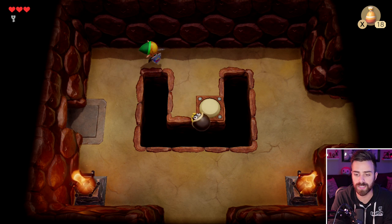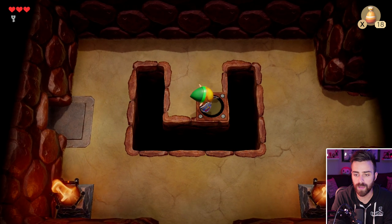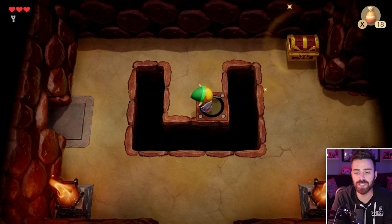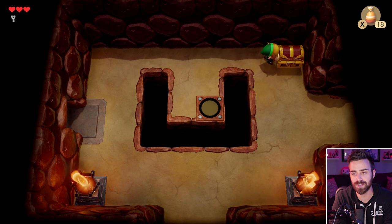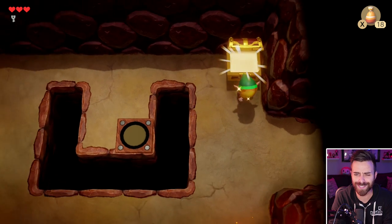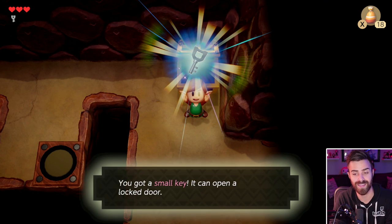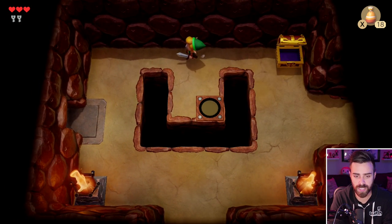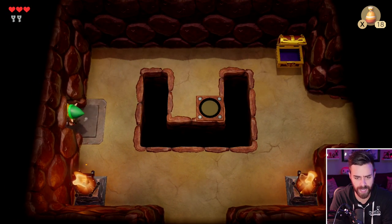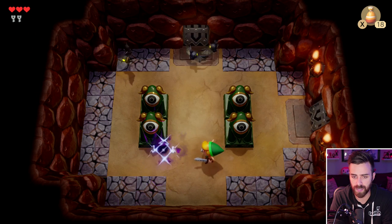Much like the previous room, we must kill all enemies. We didn't need to do that — we just needed to step on the switch. But killing all the enemies certainly made it easier. By the way, the chests are so shiny in this game, they are really, really shiny. For some reason, I like heading to the left first now instead of the right.